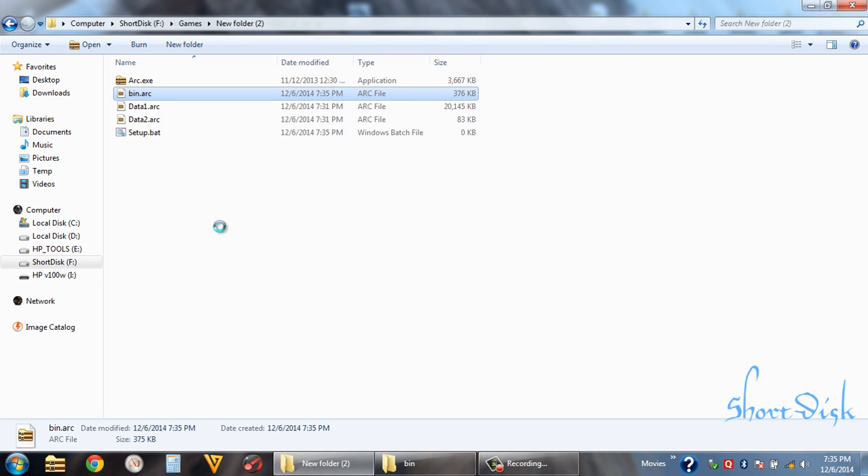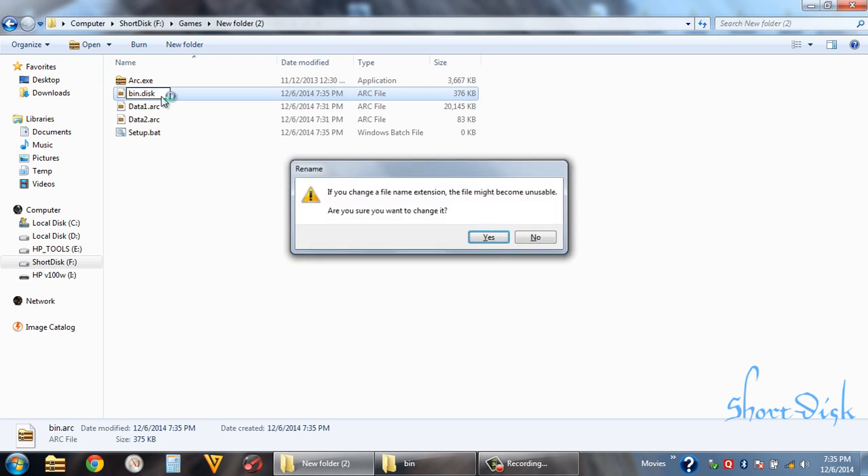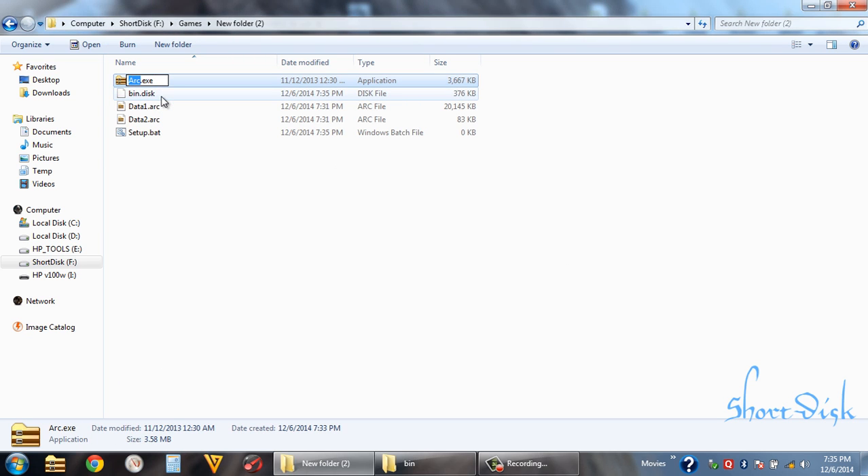You can rename the file — you can rename it as bin.disk or anything you want. But afterwards you can find the batch file and slot.disk file like this name.